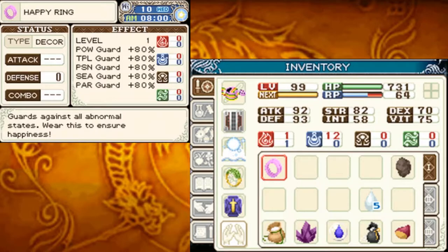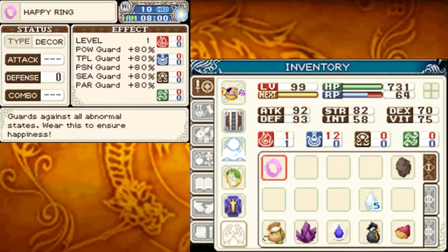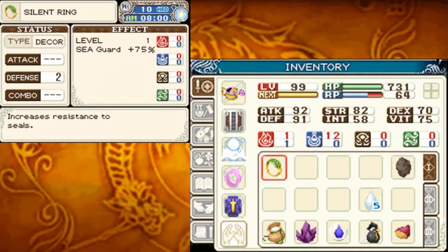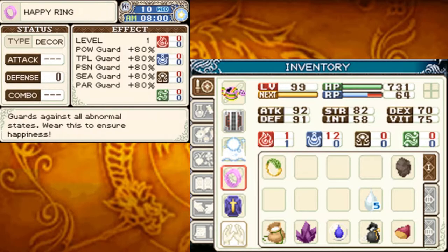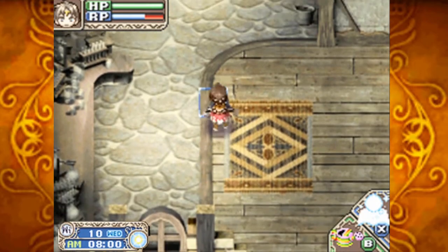The happy ring guards against all abnormal states. It has power guard, topple guard, poison guard, seal guard, and paralyzed guard at 80%. It is very good, much better than the silent ring which only had seal guard at 75%, so we'll be trading those out. We lose two defense since it doesn't have any defense on it. If you need the defense, the silent ring may be better, but I just care about not getting status ailments.